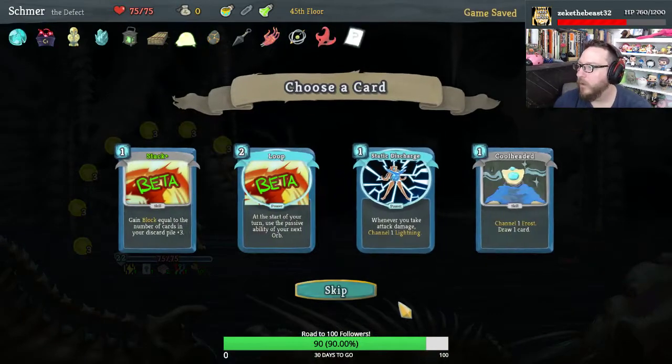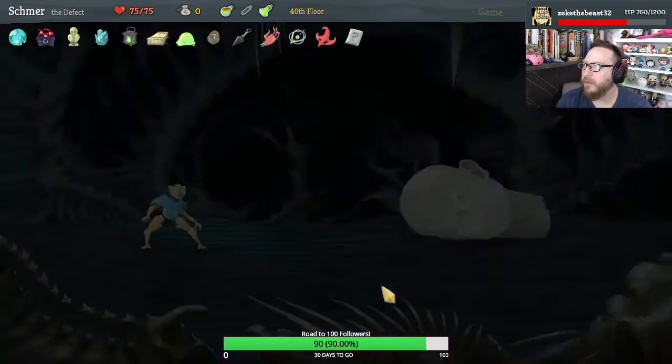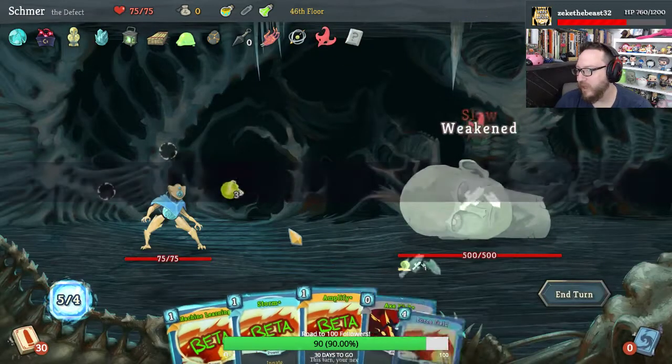Stack, Loop — status. We'll take Loop — it's a power that is useful. Let me fight this elite — this is gonna be fun.